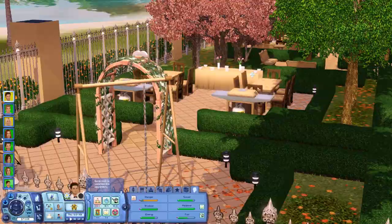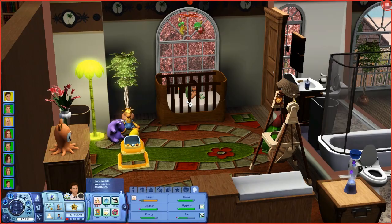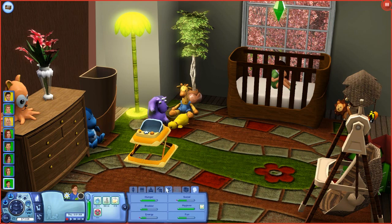They're worth 480,000 furnished — pretty cool. During the nighttime, I also bought this little rascal a potty chair. I put it right here and customized it so it could be wooden-themed because it matches the crib. And I got him a walker as well as a little playpen. I'll have him use the walker first since he doesn't want to keep it in his inventory.